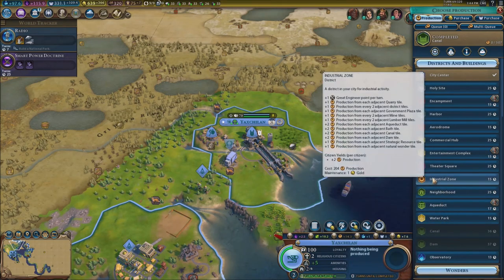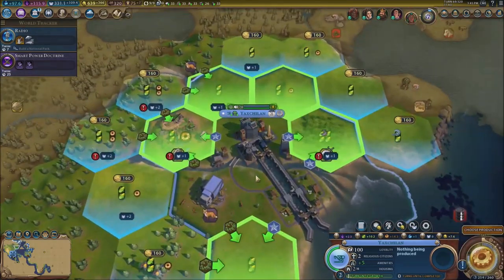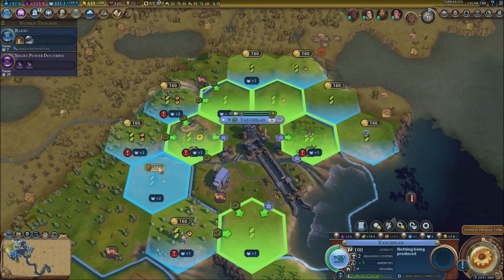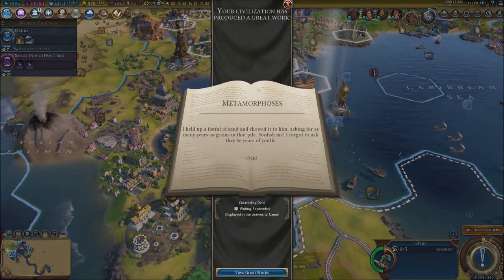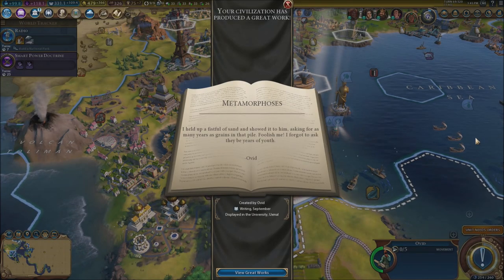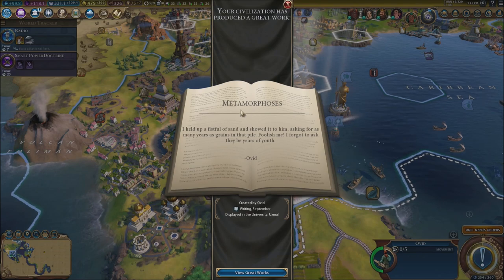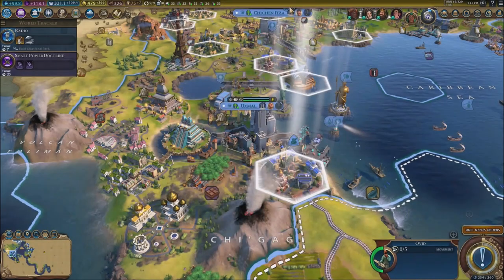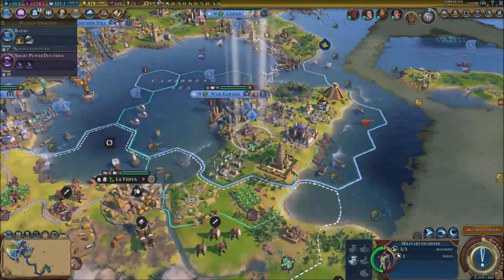Not entirely sure what to go for — maybe money or faith. Let's go for the holy site first. We'll purchase this tile and go for the holy site right here. We got one of the great works done — metamorphosis.